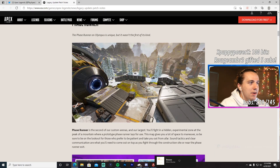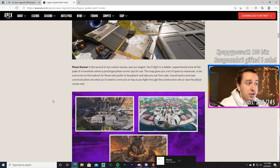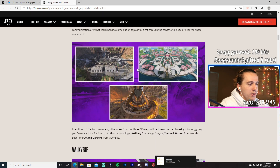I think Phase Runner is going to be my favorite just based on looking at it and some of the trailers. We've also seen Artillery, Gardens, and Thermal Station as maps taken from the three battle royale maps — King's Canyon, Olympus, and World's Edge. I'm actually surprised they chose Thermal Station for World's Edge; there are a lot of options there.